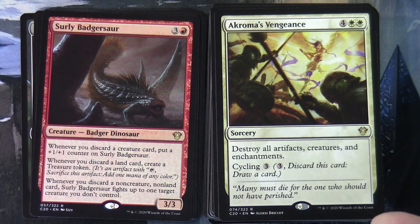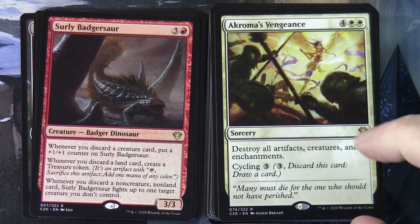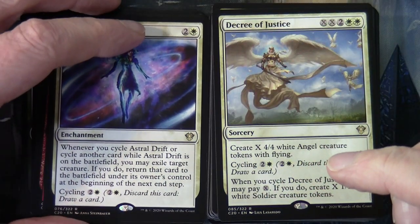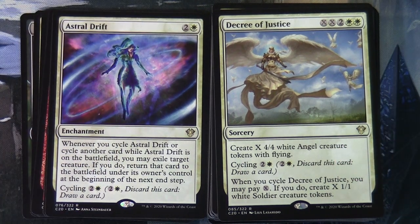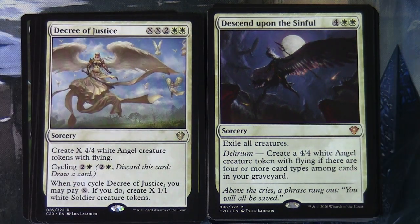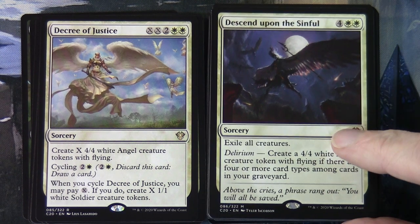Akroma's Vengeance costs four and two white as a sorcery: destroy all artifacts, creatures, and enchantments, with cycling for three. Astral Drift at two and a white enchantment: whenever you cycle Astral Drift or another card while it's on the battlefield, you may exile target creature - if you do, return that card to the battlefield under its owner's control at the beginning of your next end step. Cycling for two and a white. Decree of Justice costs XX and two white: create X 4/4 white angel creature tokens with flying. Cycling for two and a white - when you cycle it, you may pay X to create X 1/1 white soldier creature tokens. That's where the soldiers are coming from. Descend Upon the Sinful at four and two white exiles all creatures and has Delirium - create a 4/4 white angel token with flying if there are four or more card types in your graveyard.